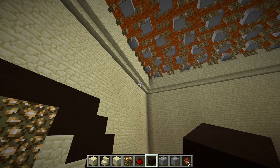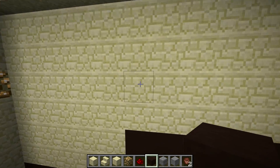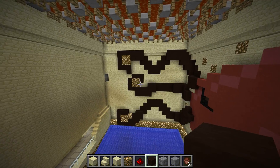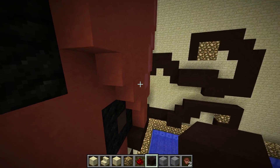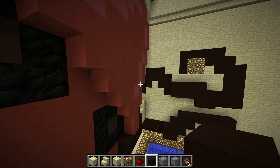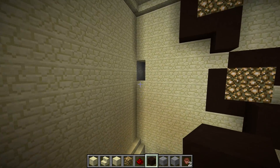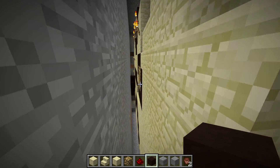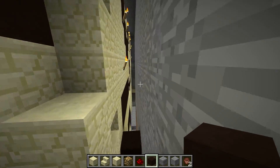I carved out the wall and added this bezel in so that it would have a little bit more depth to it, and also the squid itself is on a couple different layers so it sticks out. I just basically carved out the wall and built into this space.